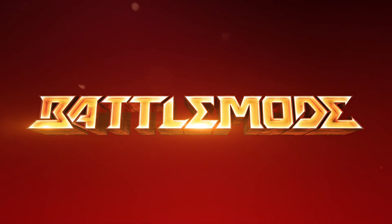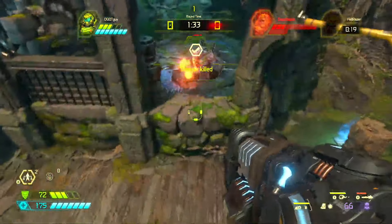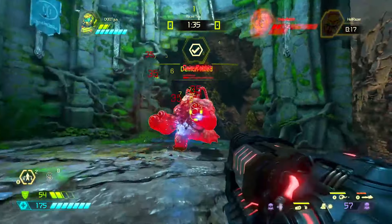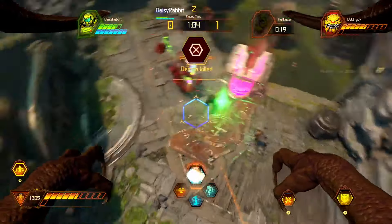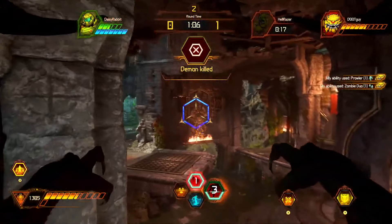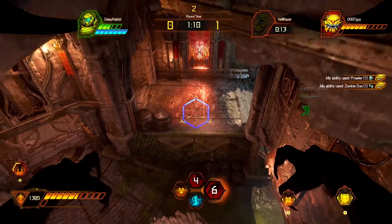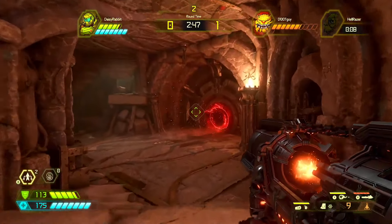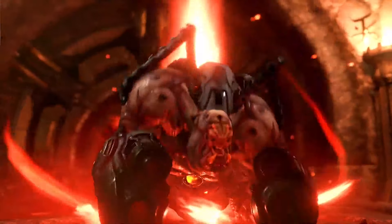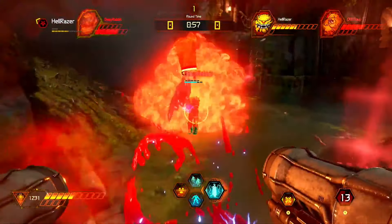One of the most dramatic moments in every round is when a demon dies. Once the Slayer has eliminated one demon, a respawn timer begins, and the Slayer has 20 seconds to eliminate the other demon to win the round. If he fails, the dead demon player rejoins the fight with half health, quickly turning an all-out battle into a tense game of hide-and-seek. Rounds are won when either the Slayer is killed or both player-controlled demons are killed.